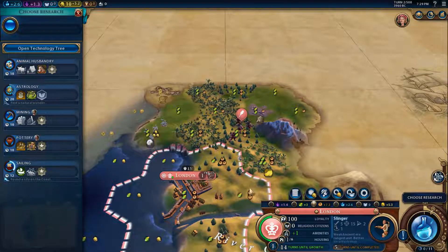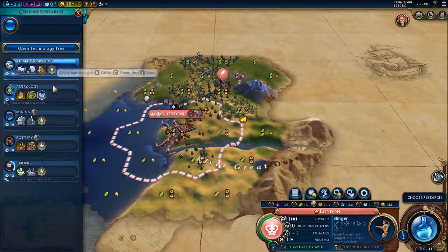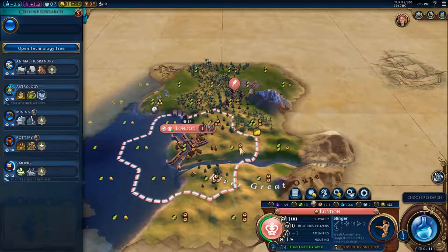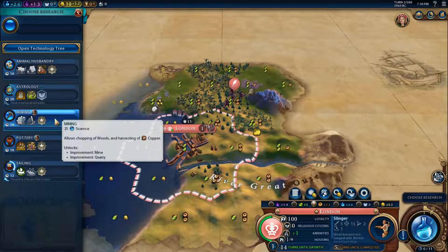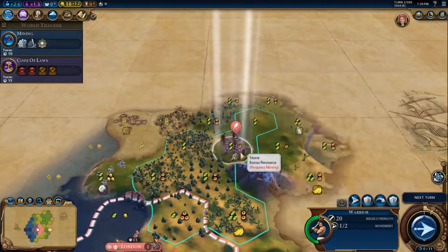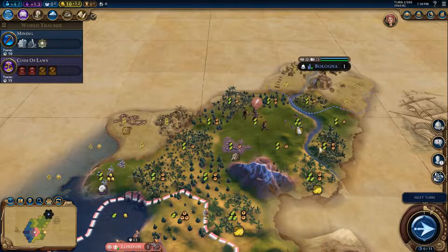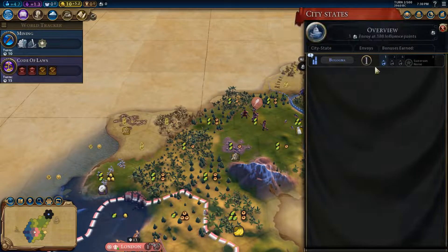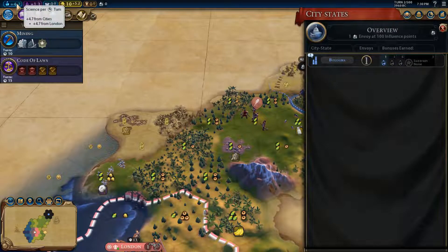We are going to need irrigation very quickly, so pottery makes some sense. I don't want to start with pottery because I cannot do anything with my builders, so I'm going to start with mining instead — which is not very usual. Oh, hello Bologna! Meeting a scientific city-state before anyone else and getting plus two science immediately. That's very good at this point — on turn two, two science points are actually quite a lot.